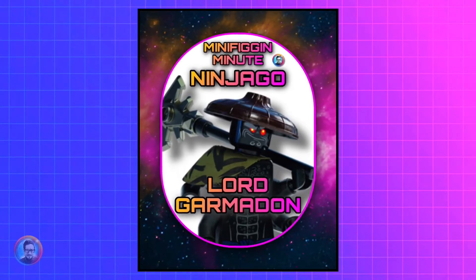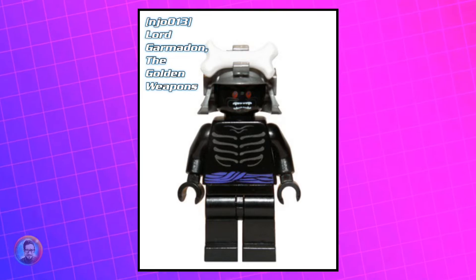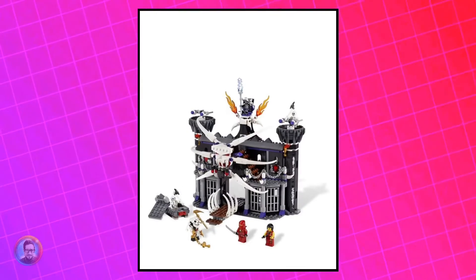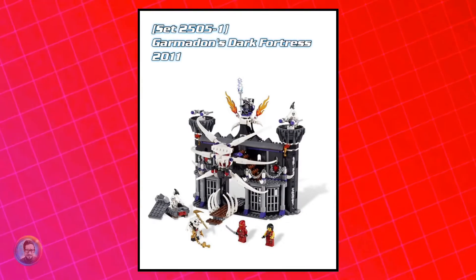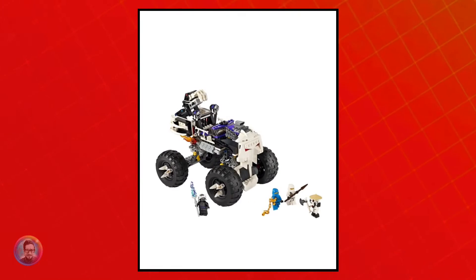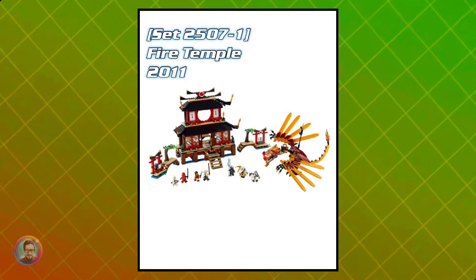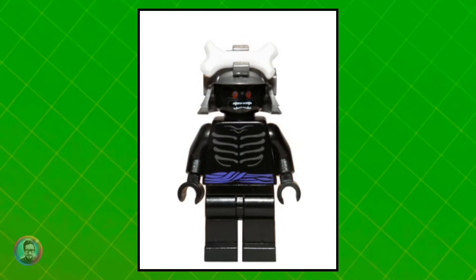Let's talk about Lord Garmadon for this episode of Minifig a Minute. We're going to go in chronological order, with the first one being Lord Garmadon, the Golden Weapons. He came out in several sets, such as Garmadon's Dark Fortress from 2011, Lord Garmadon's Blister Pack, the Skull Truck from 2011, and the Fire Temple. He's currently worth about $4.